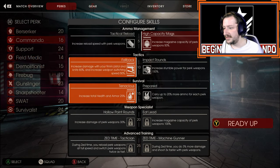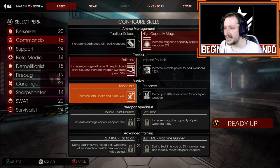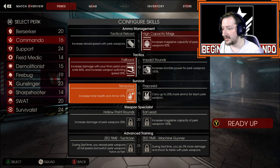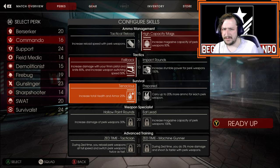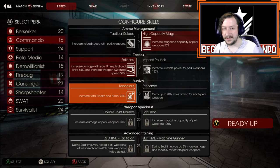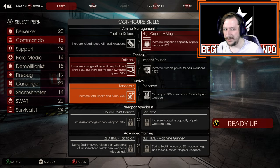For the skills I don't currently have unlocked, we have Hollow Point Rounds and Eat Lead. For this build it honestly doesn't matter whether you go with Hollow Point Rounds or Eat Lead — it's your choice. If you like larger magazines, go with that; if you like more damage, go with Hollow Point Rounds. Tactician and Machine Gunner also don't matter too much with this loadout — just pick whichever one you like better.